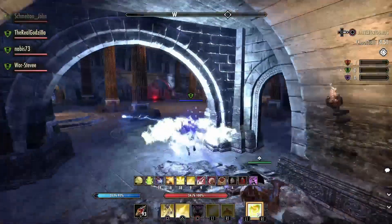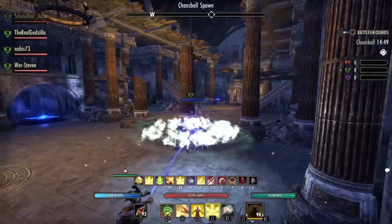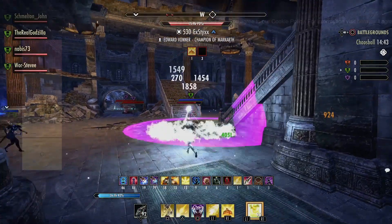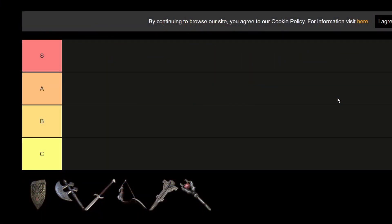What's going on guys, today we're going to rank the Dragonstar Arena weapons in a tier list from worst to best. Keep in mind this is from a PvP perspective, so nothing PvE related. The weapons are: the Master's Sword and Board, the Master's Dual Wield, the Master's Two-Handed Sword, the Master's Bow, the Master's Resto Staff, and the Master's Destro Staff. As I rank them I'll put the skill on screen and explain why it's placed there.